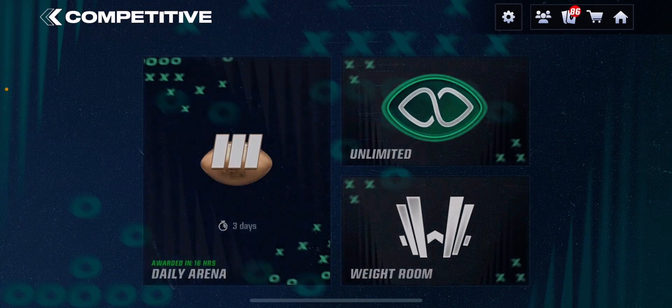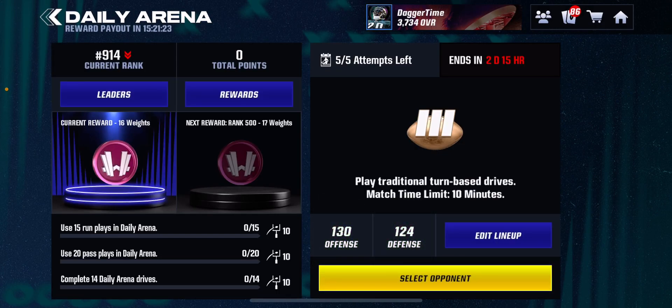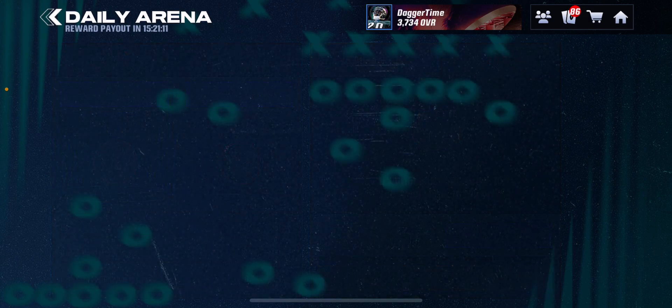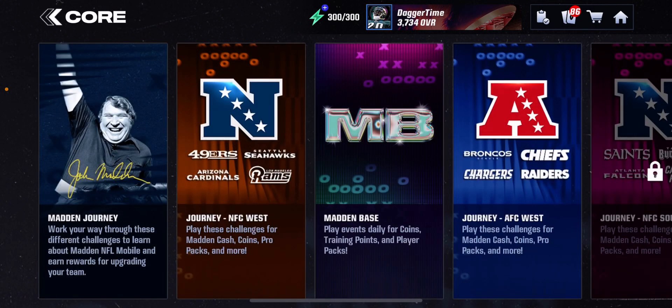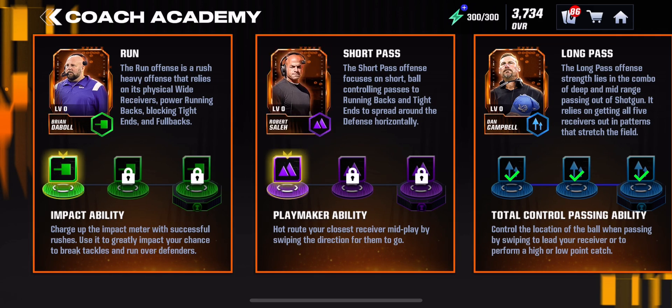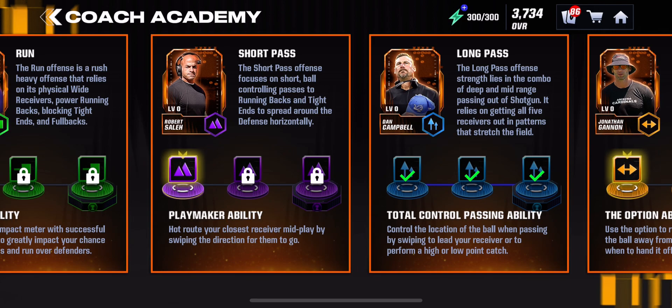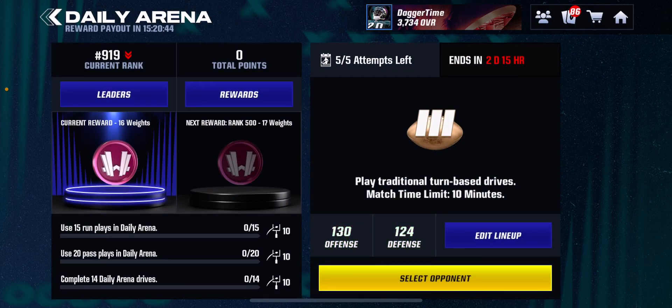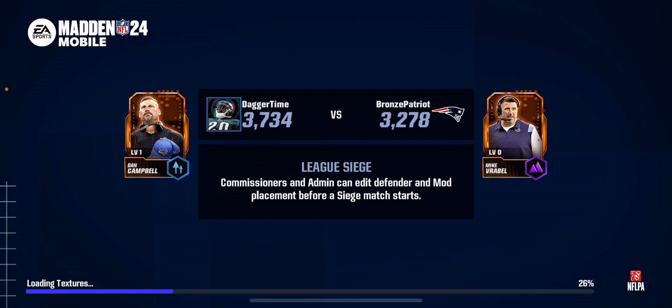Let's go into a comp match, let's just do a comp match real quick - daily arena. Let's play a game with Dan Campbell. All right, what do we got - Jonathan Gannon, Arthur Smith, and Mike Vrabel. I didn't know when I went into Coaching Academy Arthur Smith wasn't there. It's Jonathan Gannon, Robert Salah, and Brian Daboll. Is it different for everybody? Let me know in the comments what coaches you guys have in the Coaching Academy. Daily arena - let's go against the toughest one, the Patriots with Mike Vrabel. He's not a Patriot but let's go off then.